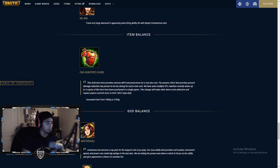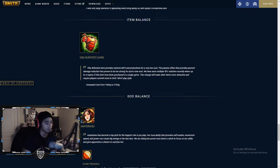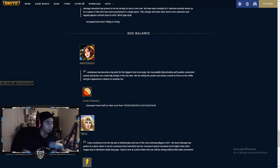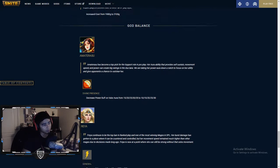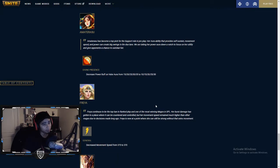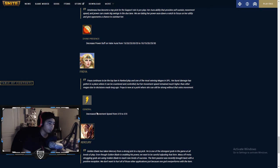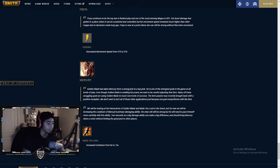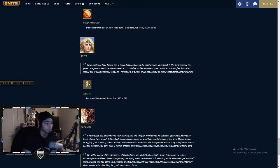Item balances: Oni Hunter's Garb had an increased cost — I haven't really seen this item much, not sure why they increased the cost. Guard balances: decreased power buff on the Valor Aura from 15-35 at all rings down to 10-30, so it loses 5. Freya gets a decreased movement speed, and Mercury gets an increased cooldown from 8 seconds to 10 seconds. Nerf, nerf, nerf.